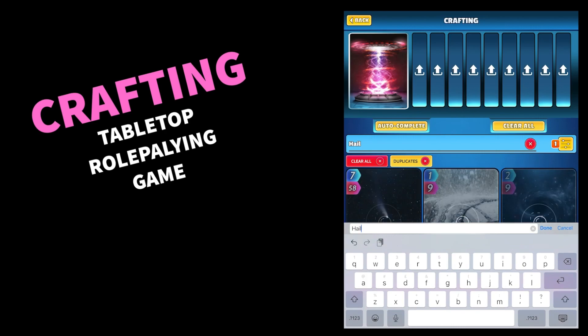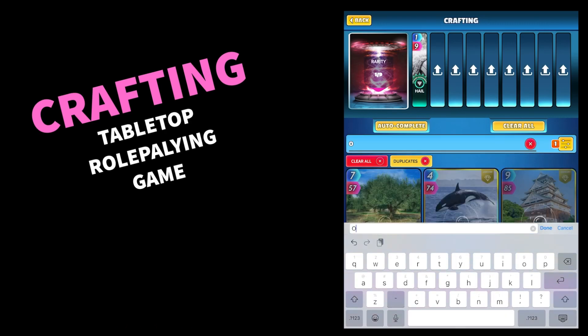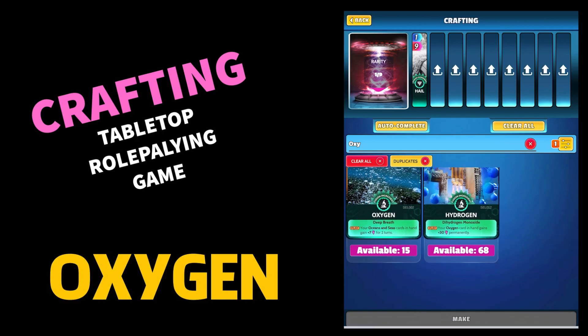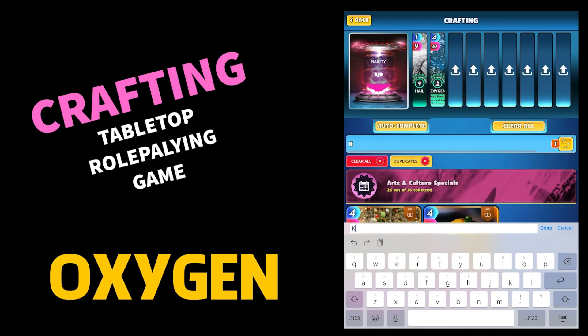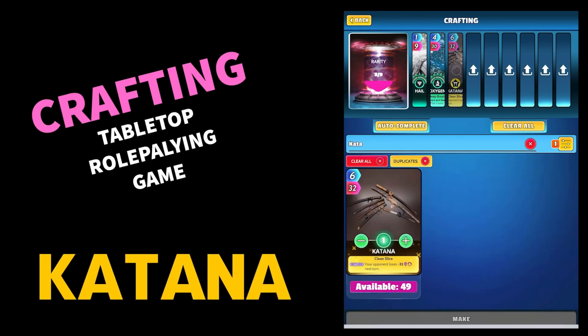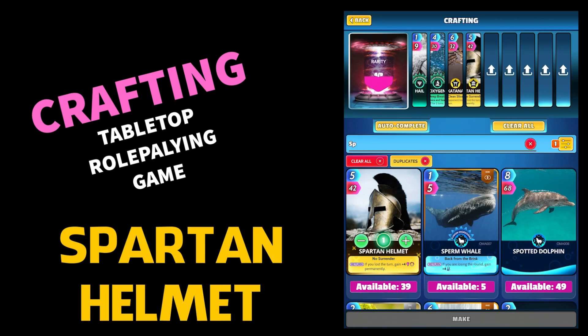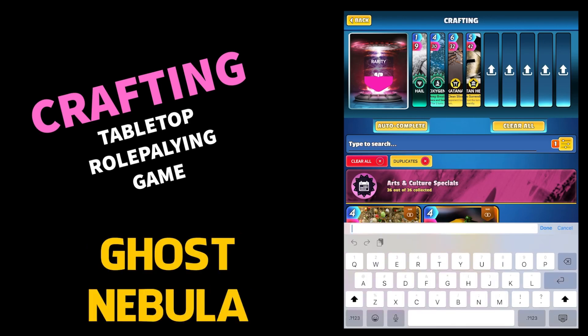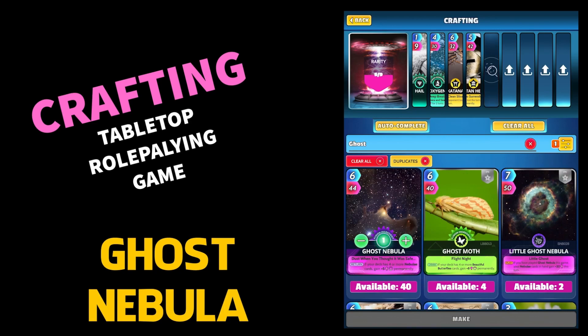We're going to do an instant one. The first card you want is Hail — H-A-I-L — 54 of them; you should have loads of those. The second card is Oxygen, a fusion card. Next one up is Katana, that cool sword, six for 32 — just a normal common card. The fourth card is Spartan Helmet; you should have loads, it's one of the first cards you get in the game. Next one up is Ghost Nebula; again you should have loads of those.